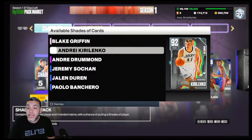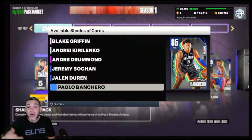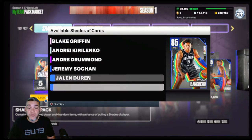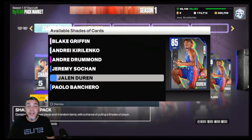We have a pink diamond Blake Griffin because Paolo Banchero is a shade of him. We got diamond Andre Kirilenko — always a fun card in 2K, although his base 29 shot is completely gone. 2K said they were doing away with numbered jump shots. Base 29 was always a great release for me, but playing against him in a challenge earlier, not feeling the jumper. We also have amethyst Andre Drummond, and then Jeremy Show Chan — these three rookies are great cards. Jeremy Show Chan is the shade of Andre Kirilenko, which is big shoes to fill. Then Jalen Duran is the shade of Andre Drummond.